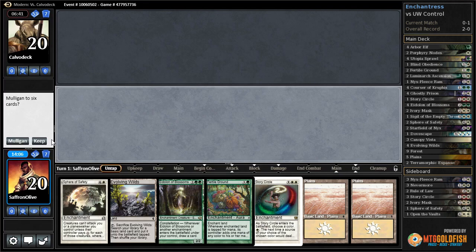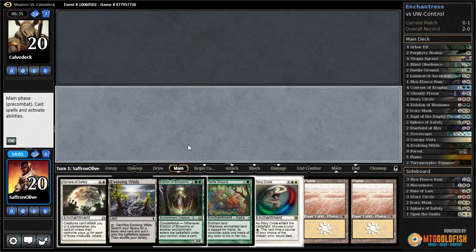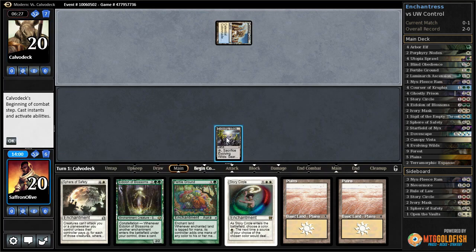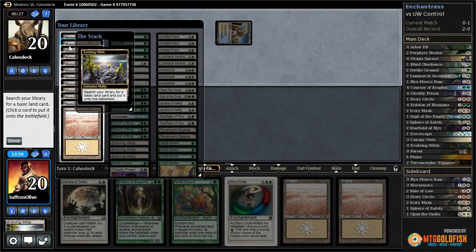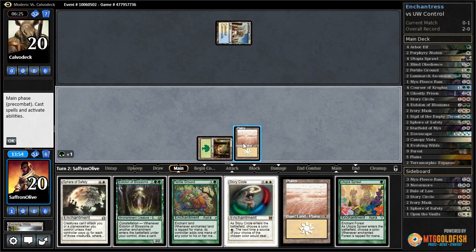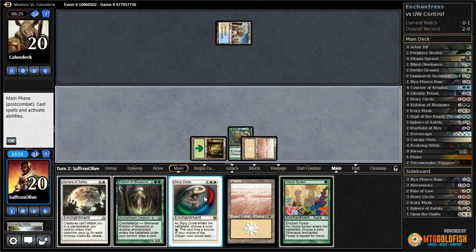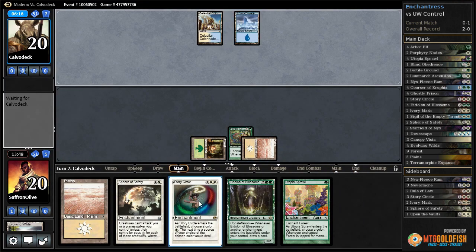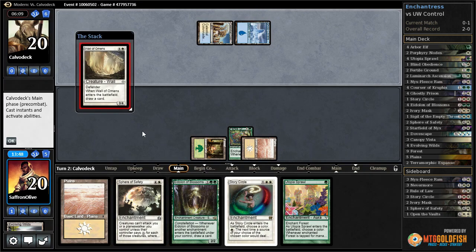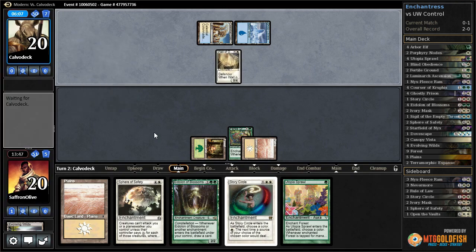Alright, we get to play first. This is fine — we can get green mana with Evolving Wilds. Tap land for our opponent. Crack Evolving Wilds, get a forest, then Plains, Fertile Ground, pass the turn. Island, and a Wall of Omens. Well, that means we get to run our Eidolon out there.